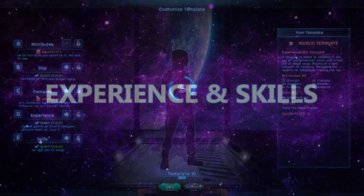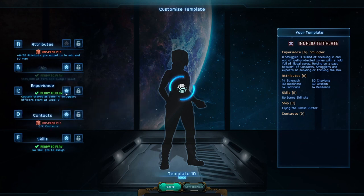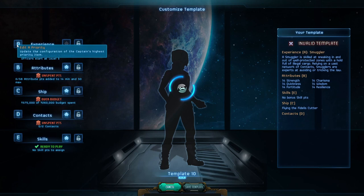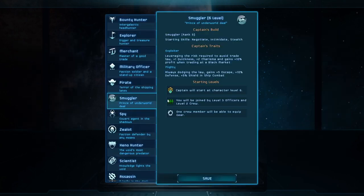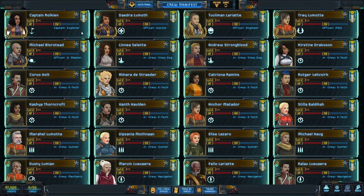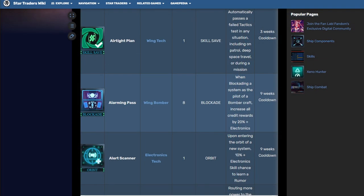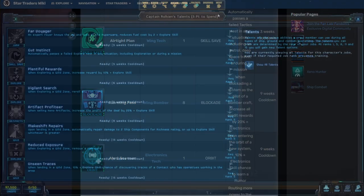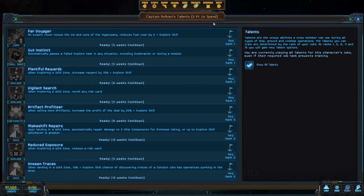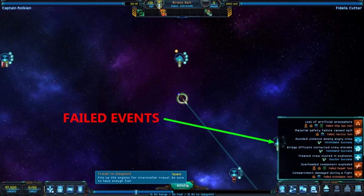This leaves us with experience and skills as the last two settings to configure. The higher you push experience up in the order, the higher the levels for your captain and crew. In the A slot at the top, your captain starts at level six, officers start at level three, and crew starts at level two. Starting at a higher level grants your captain and officers more talents, and you should check out the wiki to see what talents are available.